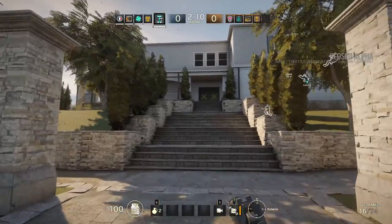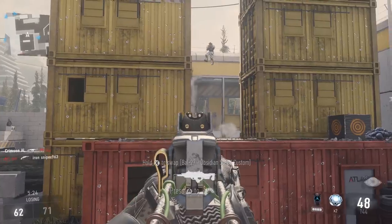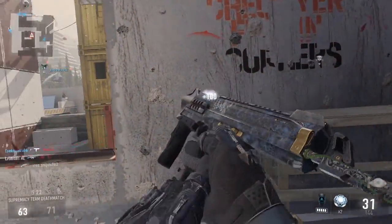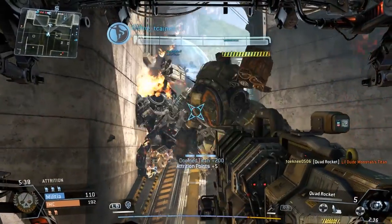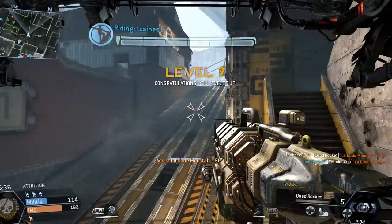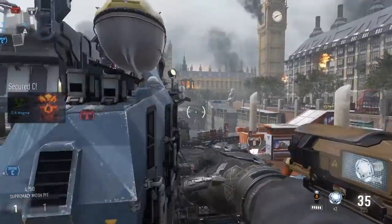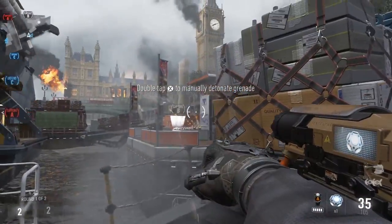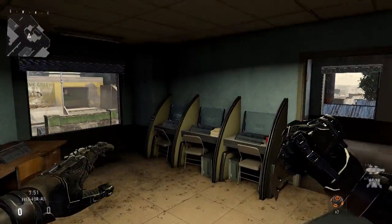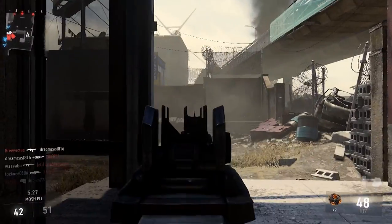Let's look at how verticality is affected by altering movement abilities. Verticality in map design points to how the map flows from top to bottom. With enhanced movements you'll begin to see higher obstacles that normally wouldn't be easily accessible with traditional movement mechanics. With the introduction of the exosuit in Advanced Warfare, we see map verticality take more of a front and center role. The map Comeback is a great example — with its high ledges and deep circular map flow, Comeback was really built to make the exosuit shine.